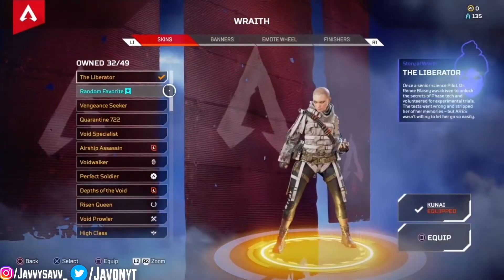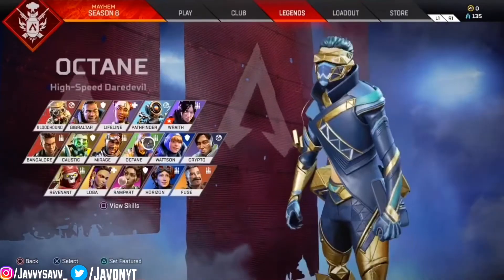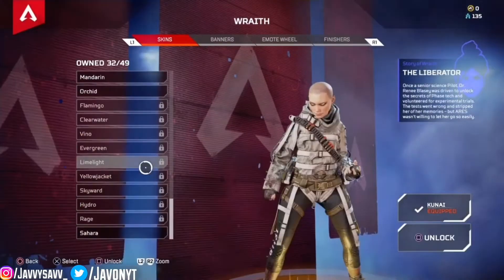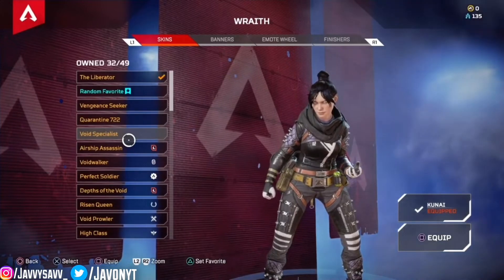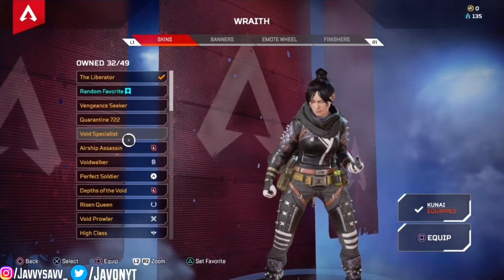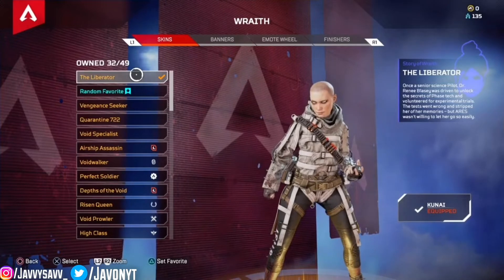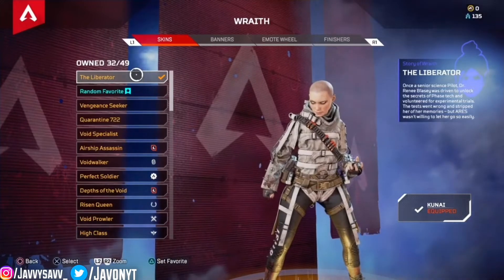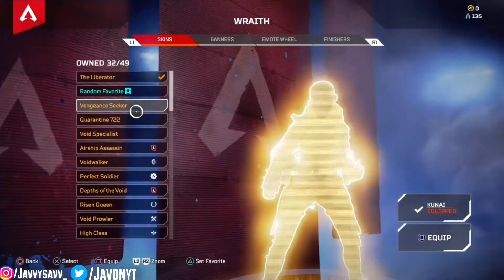My first skin is actually the main skin I like to use. When I first started playing Apex Legends the first character I used was Octane, and I didn't really like Wraith like that at first. I used to switch between Octane and Wraith because I always had a default skin and always wanted a gold skin. This was the first one I bought when I got 1200 crafting metals. If y'all know Asius, he loved playing with this skin and he inspired me the most when he used it.